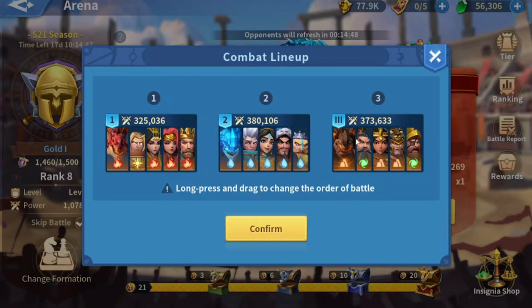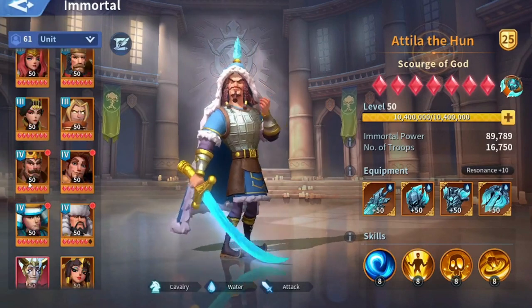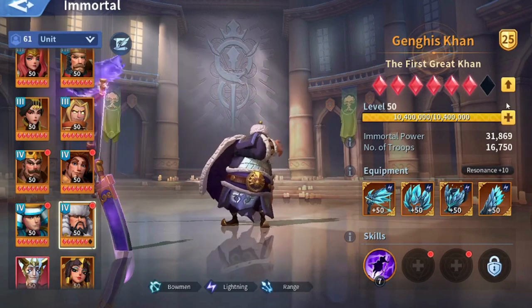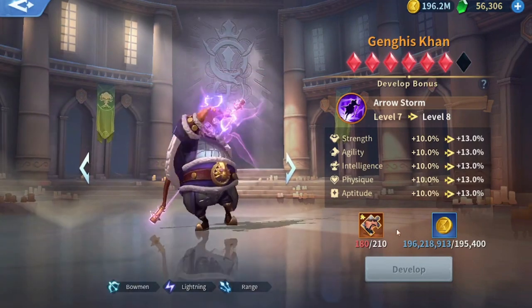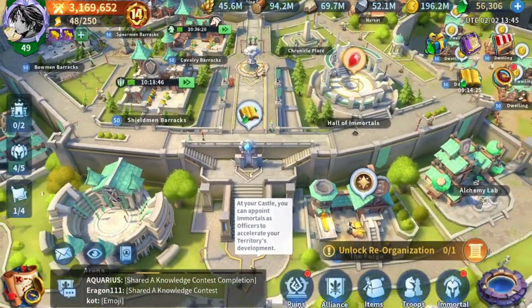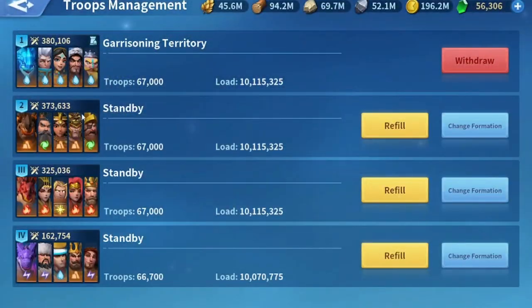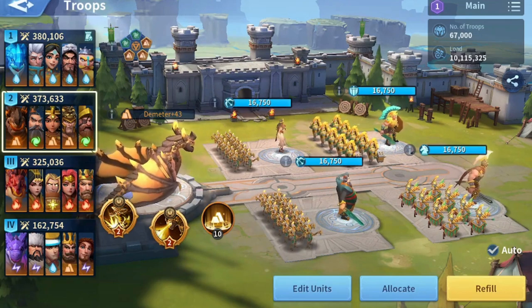Right now I have a decent water march and a strong earth march that is only going to get stronger as I work on my earth dragon. I already have Charles and a decent artifact for him, and Vinkies is almost maxed — just a couple more shards and I'll unlock the third skill, and a few more to unlock the artifact. Whenever you swap your main march to another element and work to get two decent marches, you will be able to compete well in arena. Thank you so much for watching, don't forget to subscribe, and have a wonderful day.